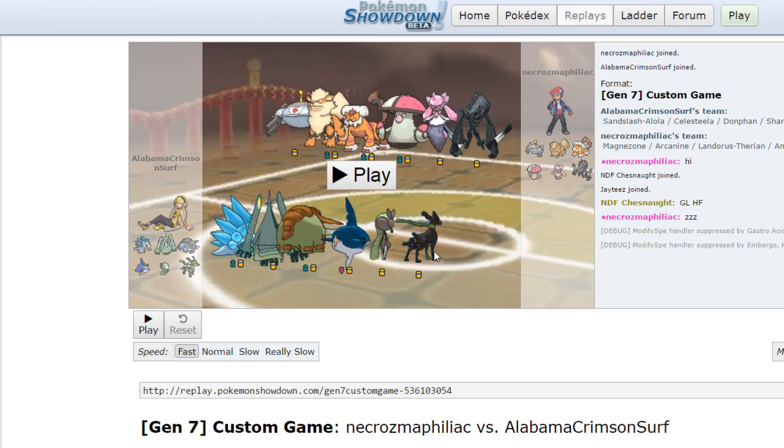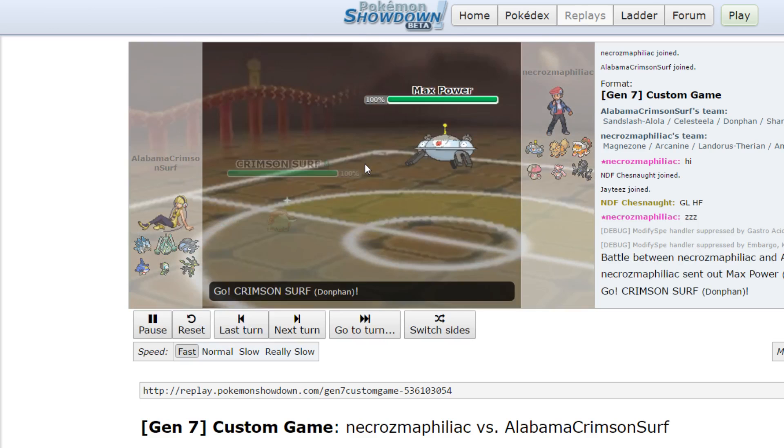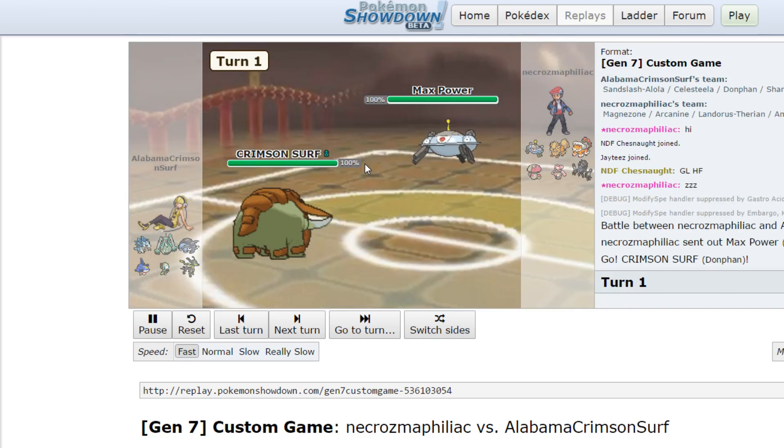Zygarde at plus one outspeeds the entire team and I could just spam Thousand Arrows — it'll even hit Landorus. And if I remain behind a Sub, Landorus can't Intimidate me, neither can Arcanine. So let's get right into the battle. I predict a Landorus lead, but he ends up leading with Magnezone as I lead with my Donphan predicting the Lando lead.